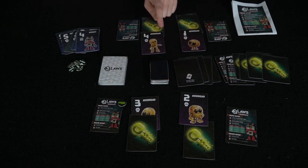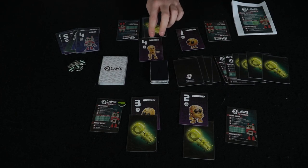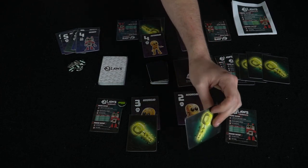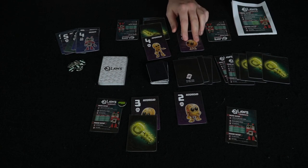A player who knows they are the highest number will probably keep their key. Another player, maybe figuring out the right thing, might pass their key to the player they think is the highest of their faction, and that player says 'Yeah, I'll take your key.' After everybody has passed, everybody reveals and shows their cards.